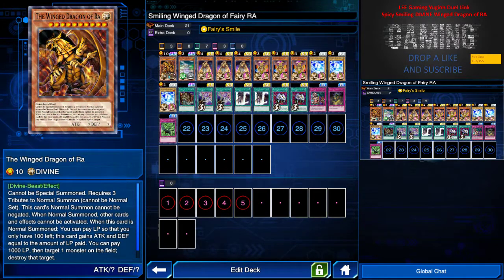When normal summoned, other cards and effects cannot be activated, so he only needs to worry about effects upon summoning. This means Floodgate can't be activated, or any other banishing effects. Red-Eyes Ninja can't negate his summon when he's summoned. I can pay life points so that I only have 100 left, meaning my attack and defense gain those life points leaving 100 in reserve. In every turn I can pay another 1000 life points then target and destroy one monster on the field.